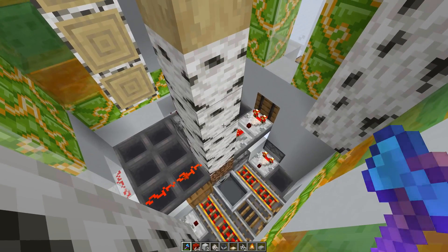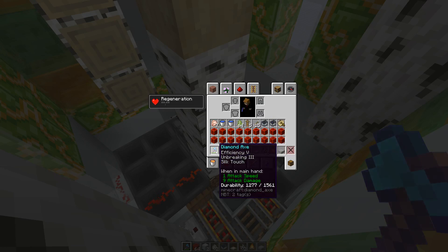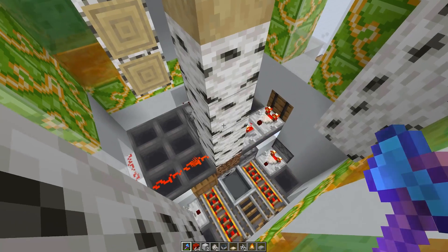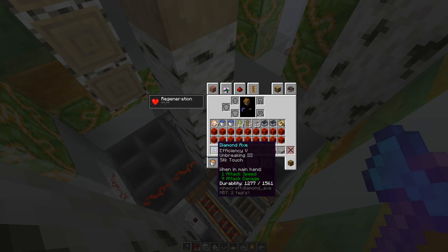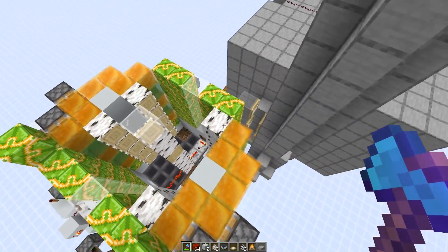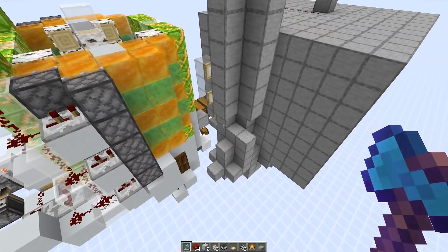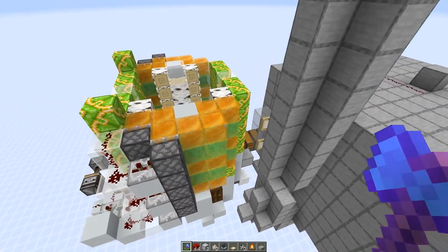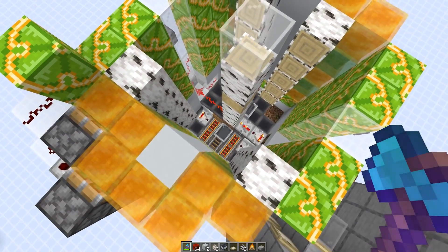If you want to use this contraption over a longer period, your axe would run out of durability and break eventually. From my testing, you could run this for about 90 minutes and then the axe would break. So I've been working on adding a skeleton spawner module - a wolf that kills the skeletons - and we funnel the XP towards the player to repair the axe.